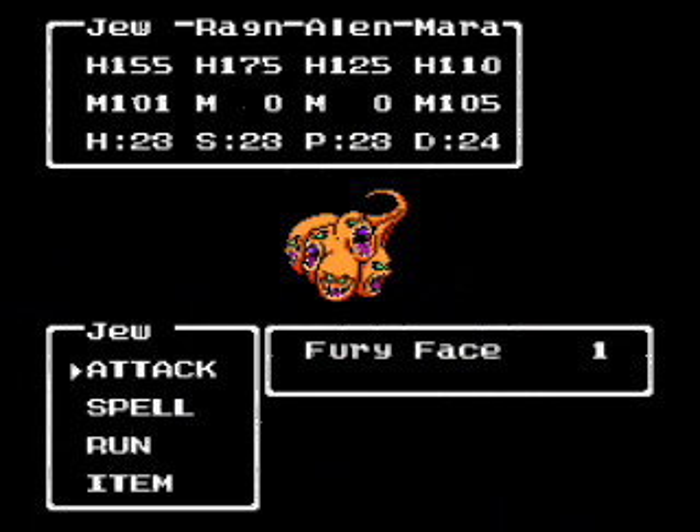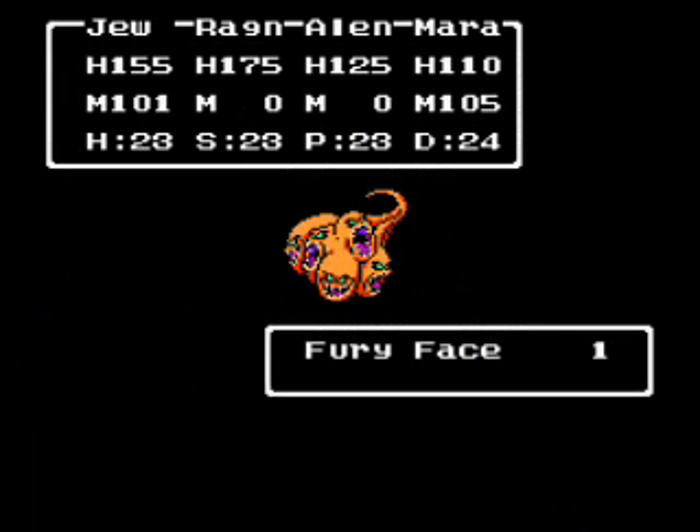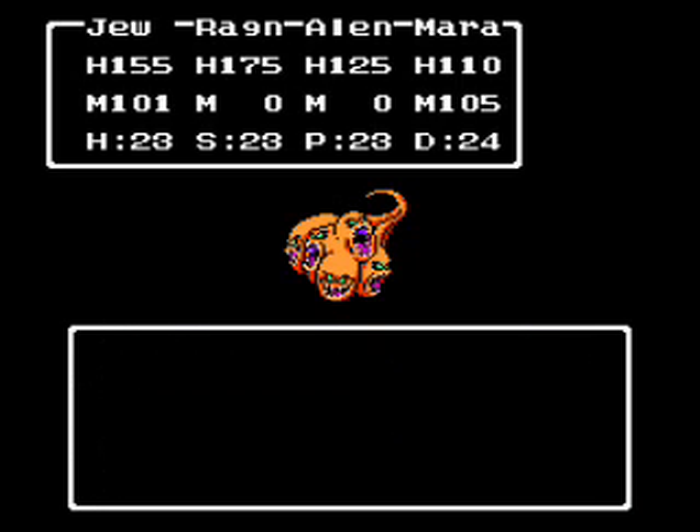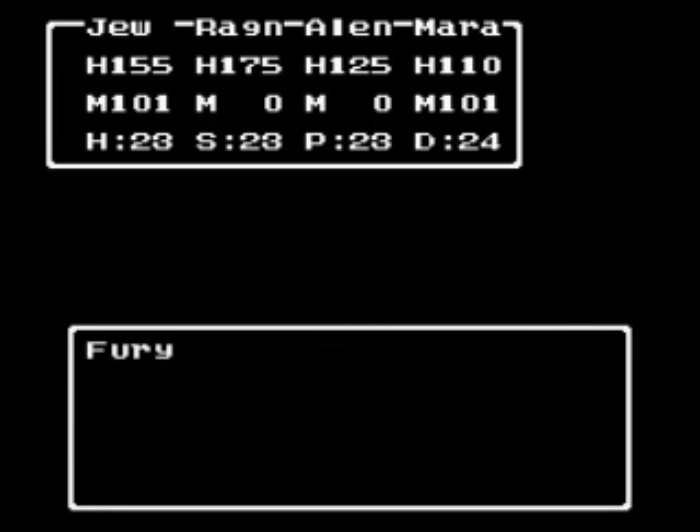Here's another new enemy: Fury Face. What they usually do is breath attacks. They're not that hard to kill at all. They have about 150 HP, I think — something like that.